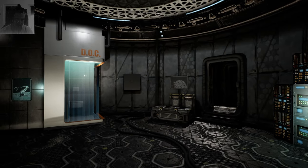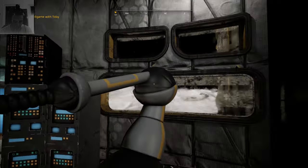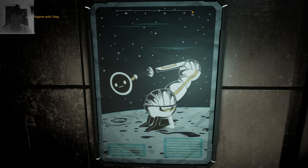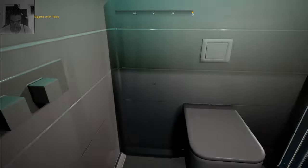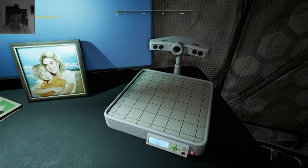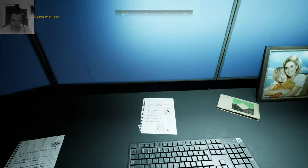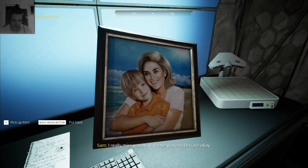It's no Commander Shepherd, but how about playing a ball game Sam? Yeah, how about getting right in your face — testing your physics! It was just a dream. Screenshot — looks pretty good, pretty ambitious. He's got a wife and a son. I really miss you Amy, I hope you and Ben are okay.